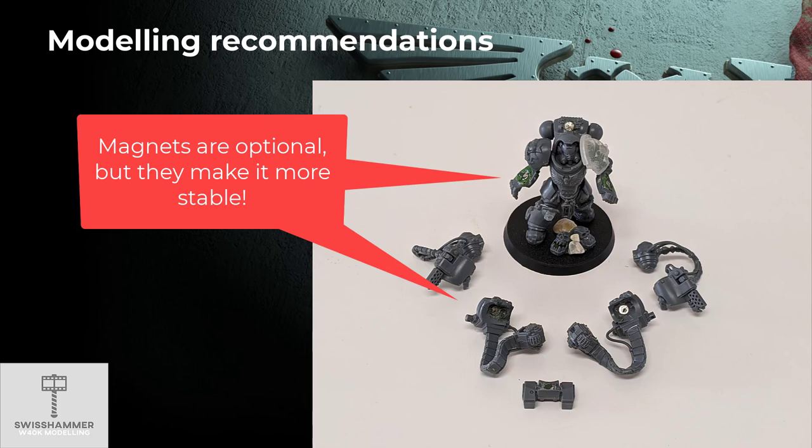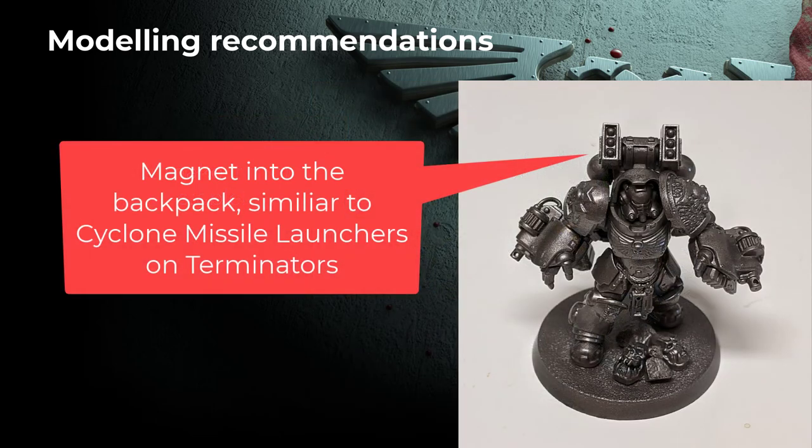In order to do this, I filled the part of the gauntlet attached to the model with a bit of Green Stuff, then inserted the magnet and secured it with super glue. On the weapon-specific part of the gauntlet, I inserted the magnet with the help of a drill. This is no different than the standard approach for magnetizing weapons on models. Last but not least, the Fragstorm Grenade Launcher on top of the backpack can also be secured with the help of a magnet. This works very similarly to the cyclone missile launcher of the Terminators, in case you have some experience with magnetizing those.